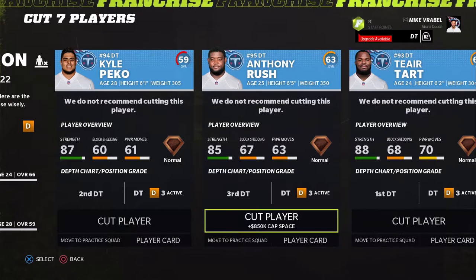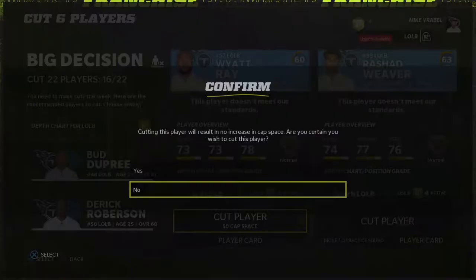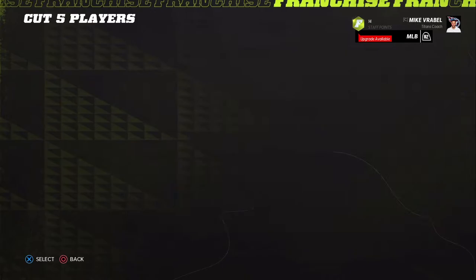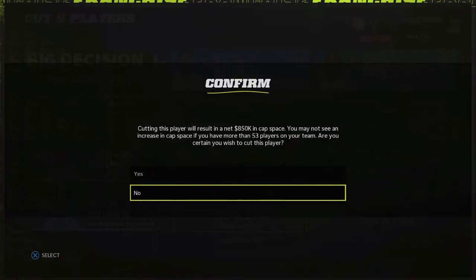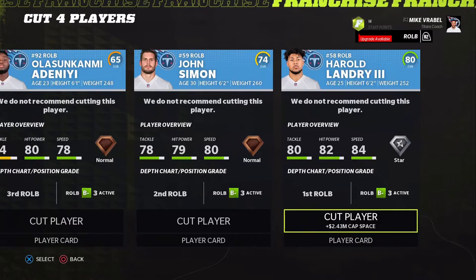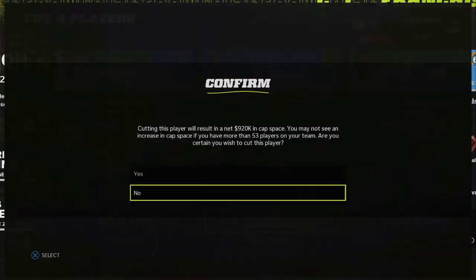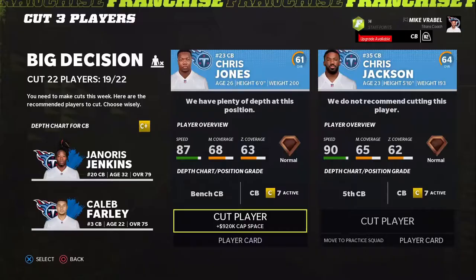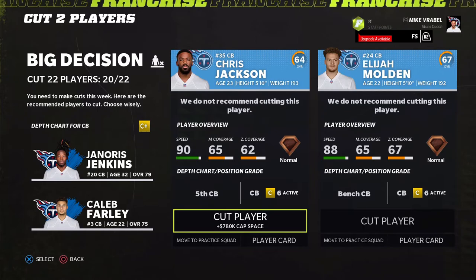A 59 overall guy goes to the practice squad. We don't need White Ray. We want to keep Rashad Weaver. Cut Justin March — we need four more cuts. Keeping six at the position group: making sure we've got the right numbers across the board.